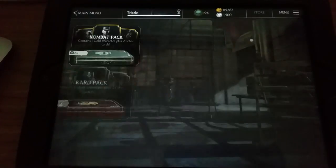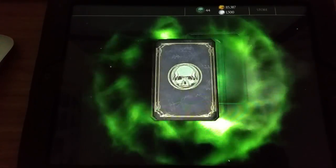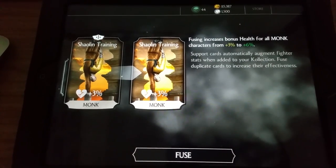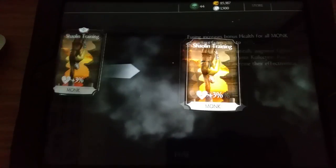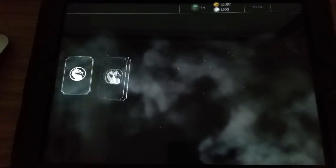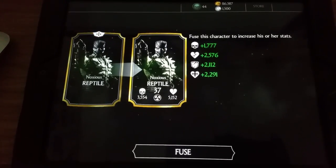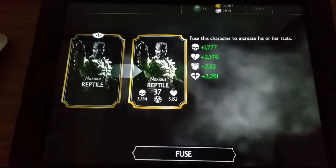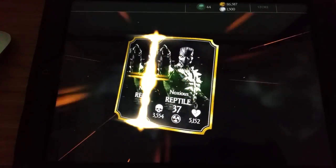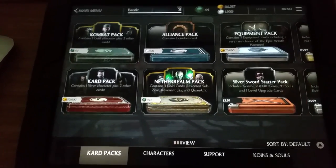Let's do one more combat pack opening. First card I get the monk — increased bonus health from 3 to 6%, and I love the fusion animation. Second card is healing herbs, already have that so it gets sold. Third card — lovely, Noxious Reptile! I love this guy, his attack is so quick, quite like Liu Kang's — very quick and fast attacking character. Definitely happy to get that card. Let's fuse that character right there.